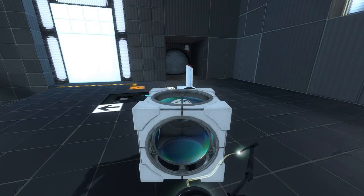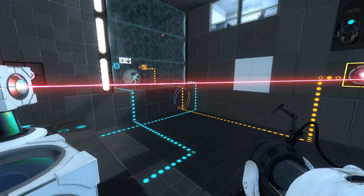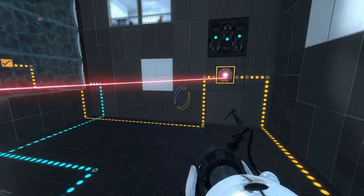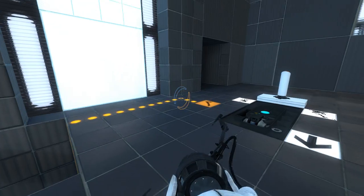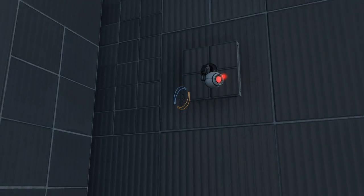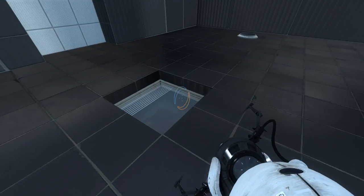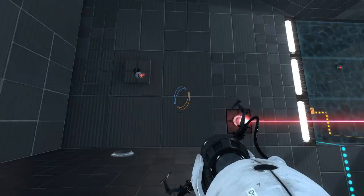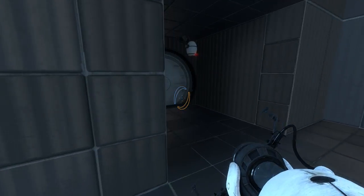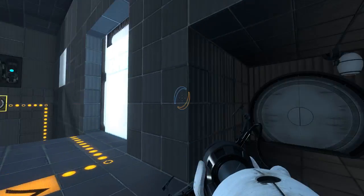What doesn't make a heck of a lot more sense though is how I'm supposed to hit this. Actually no, that's the exit requirement, right? But also this is also the exit requirement. How are you supposed to hit that as well? What's the point of this camera? There's not a screen anywhere, right? Normally those are connected to screens. Am I imagining that? I suppose it's not even working — I guess because it's embedded in the ceiling?